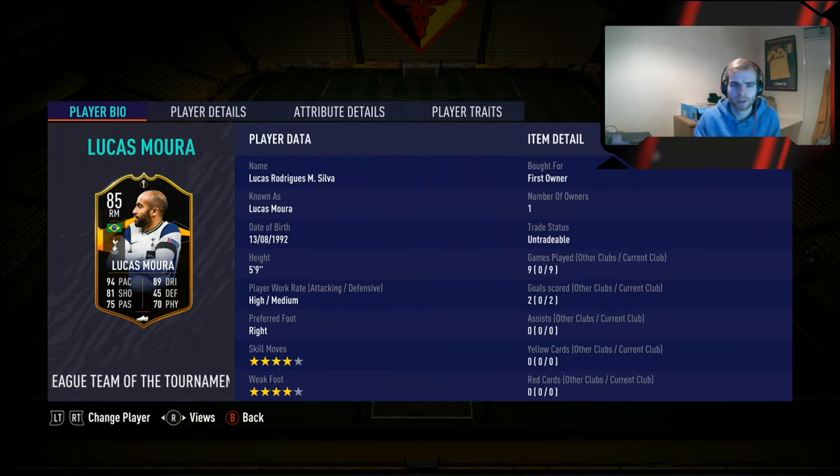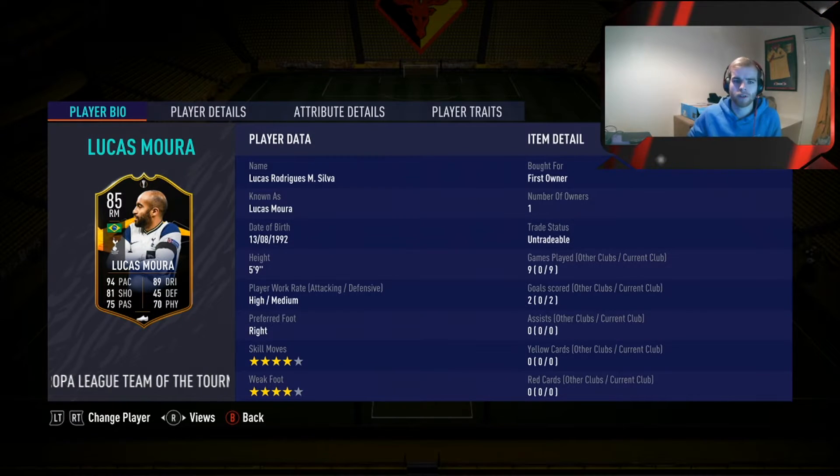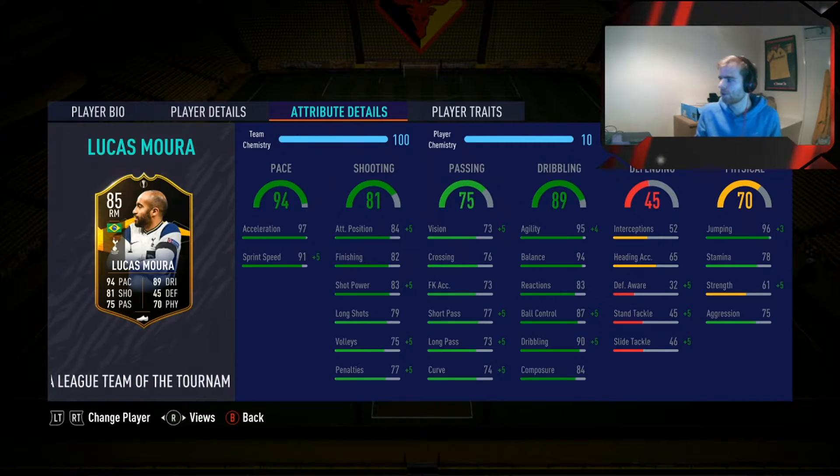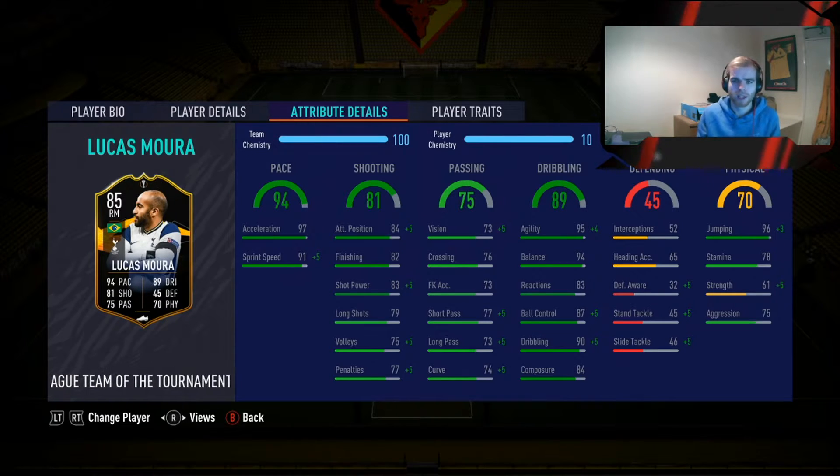Looking at those stats: he's got 94 pace, 81 shooting, 75 passing, 89 dribbling, and 70 physical. He's got a four-star, four-star. Looking at his attributes, as you can see, he has some really good attributes.